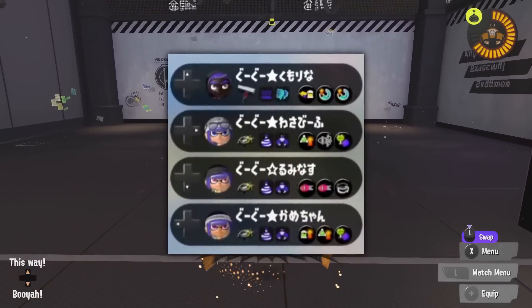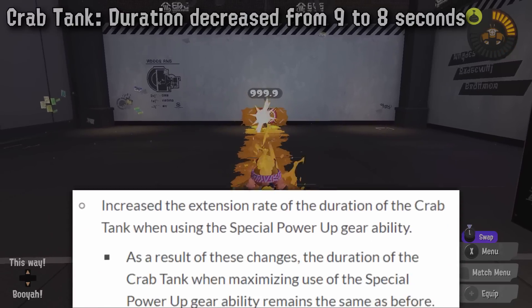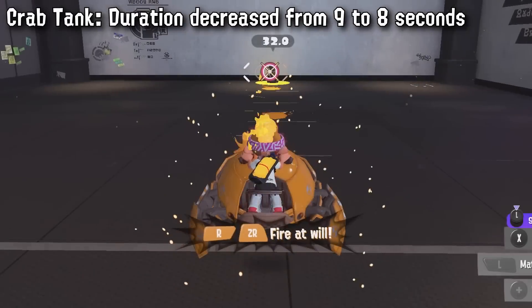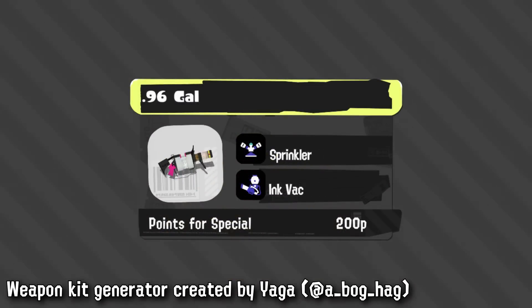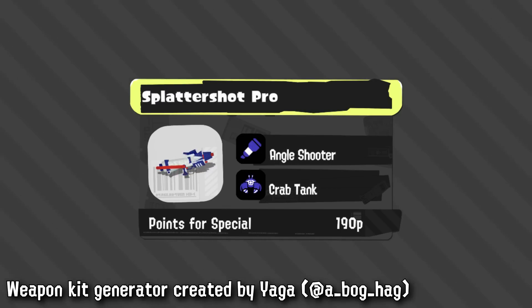Finally, the nerf you've been waiting for: the Crab Tank — the special that's been run three-of in every single comp. They've reduced the duration by one second, which can be negated by running Special Power Up, which can still get you to up to 11 seconds. Yeah, that's it. Splattershot, 52-Gal and 96-Gal are going from 200 to 190p — a bit extra special output. Tri-Zucker, Killer Wail 5.1, and Ink Vac also affected. Splattershot Pro is going from 190 to 180; they are still leaving Forge at 210 for some reason and I don't think this will be enough for Pro.